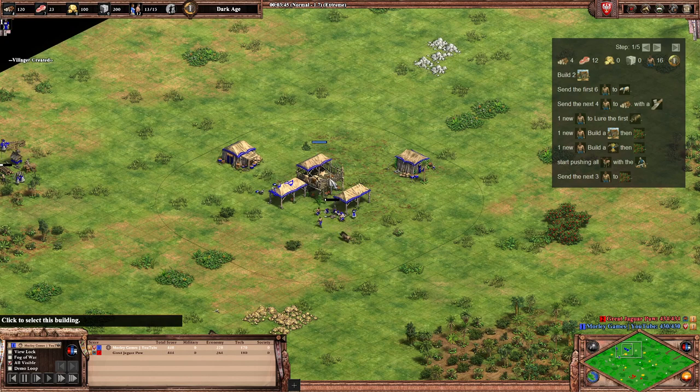A straight tower on your gold or wherever will cause you quite a few issues as well. So it does have its weaknesses, but when it works — which seems to be more often than not — it's really really good.